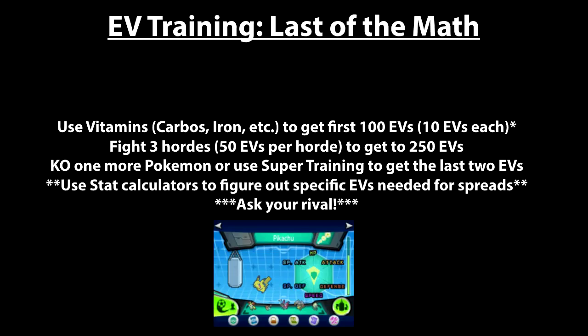After that first 100 you cannot use any more vitamins, so it's more efficient to use vitamins before you start EV training against wild Pokemon or using super training. After you have that first 100 EVs, go fight three hordes. You're essentially getting 50 EVs per horde, putting you at 250 EVs — which means you just have two points left, quickest to get either by defeating a single Pokemon or going into super training and punching a bag or doing one of the quick training simulators.